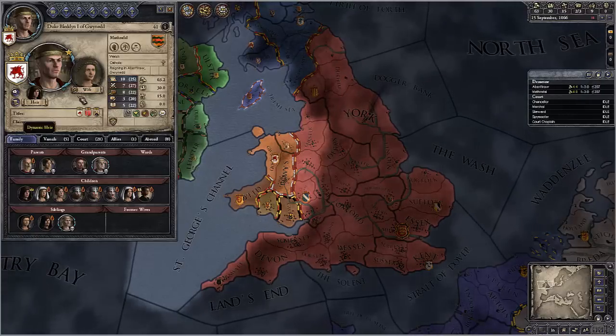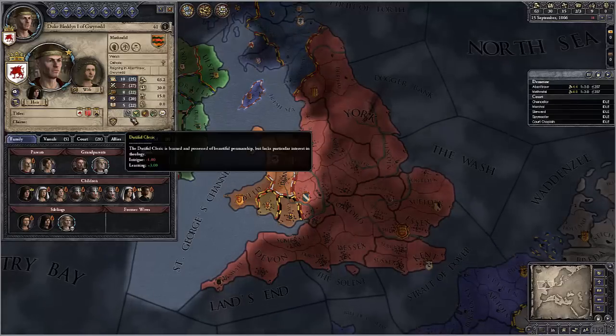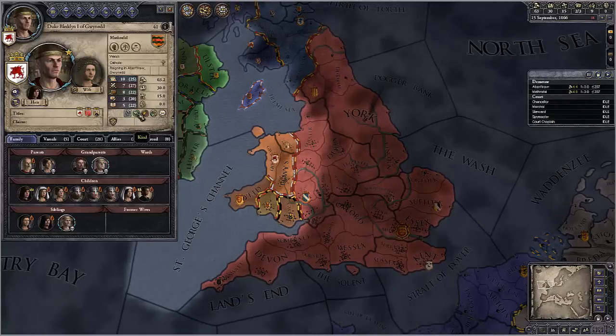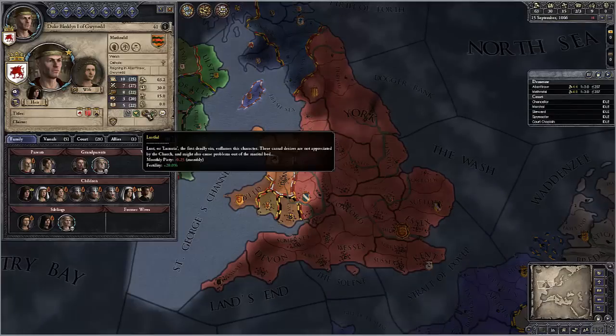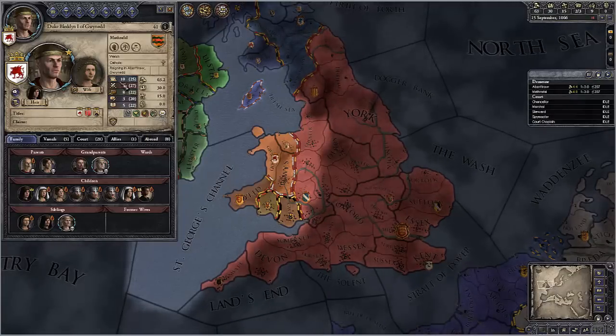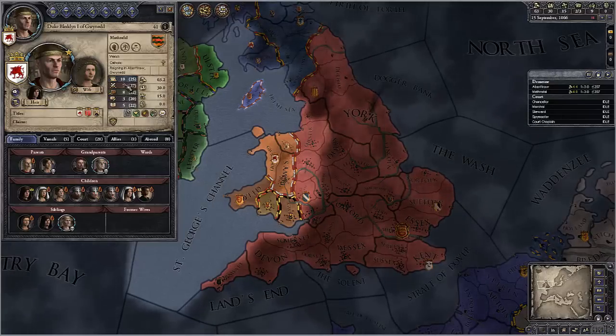Alright, as you can see, we've chosen Duke Bleddon of Gwynedd and he starts off — he's not great — but he starts off with the traits of Dutiful Cleric, Kind, Lustful, Brave, and Ambitious. As we can see, these affect his attributes, which are all average or below.